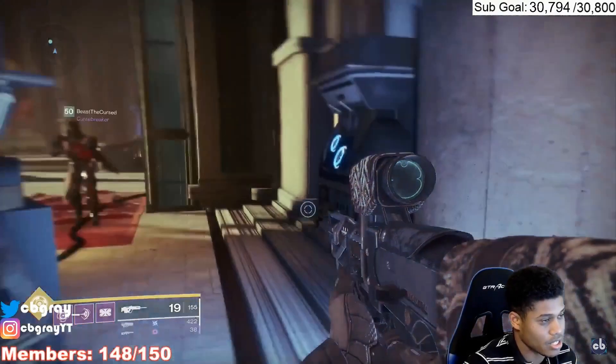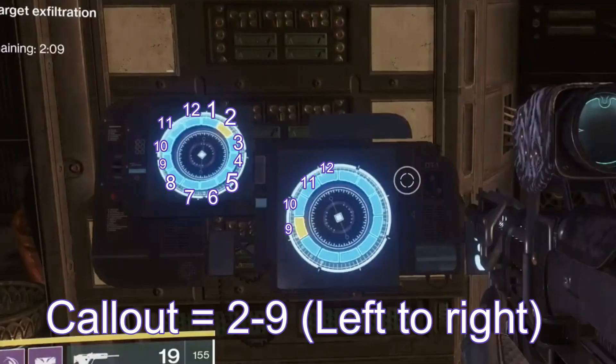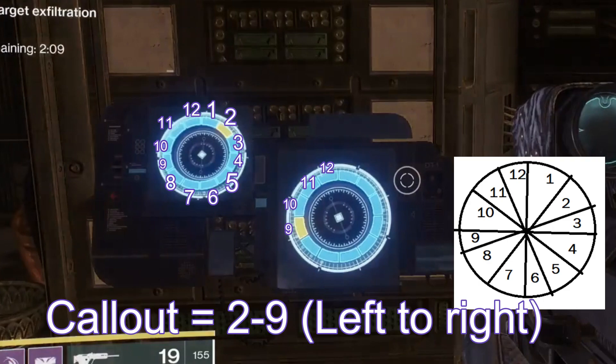Each one of the consoles is going to have two circles, and it's going to tell you exactly the callout you need to give. There are 12 sections on each circle. All you're going to do is look at the first number on the left and the second number on the right, because we read left to right. You're going to make your callout based on that number — that's going to be your first callout.